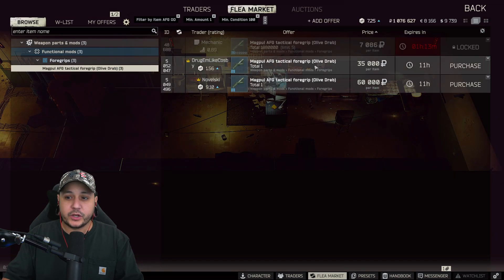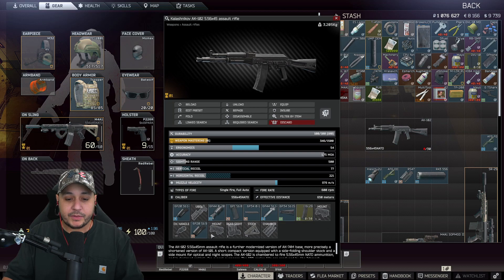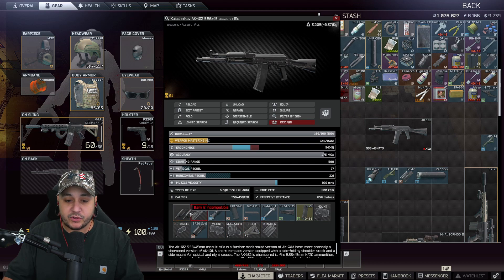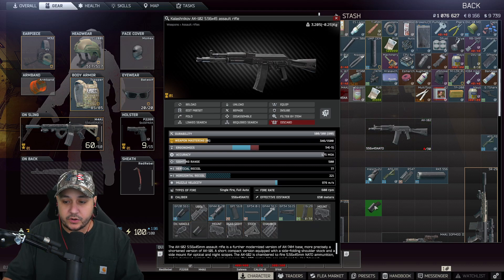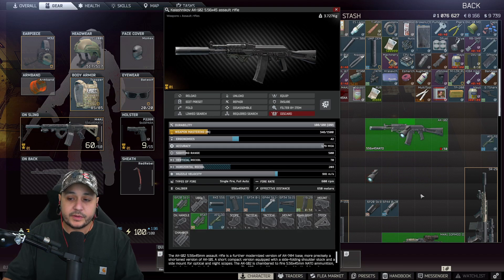The olive drab foregrip is pretty expensive because it's rare, so that's the only setback for this build. Now grab the gun. We're going to take off just the handguard - not like this where we also remove the gas tube, because then you won't be able to complete the build. Just the handguard. Then take off the muzzle brake. After that, put on the suppressor, handguard, foregrip, and flashlight.